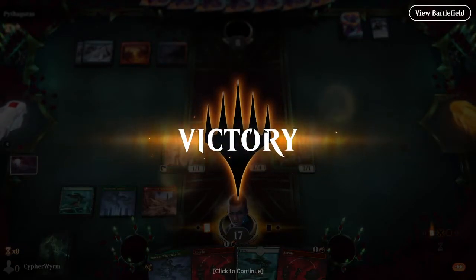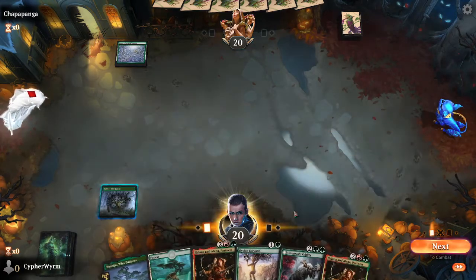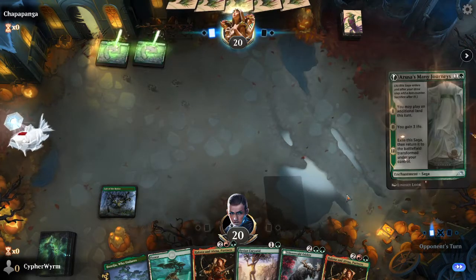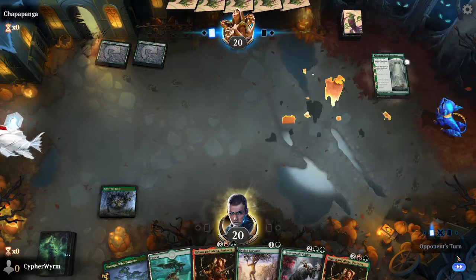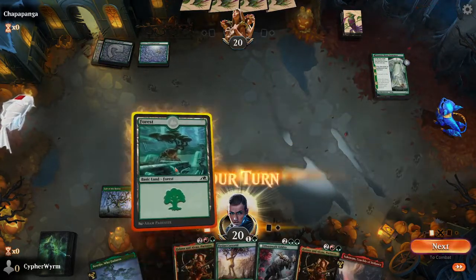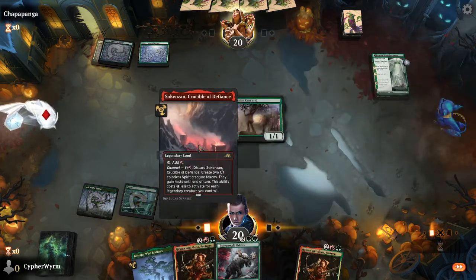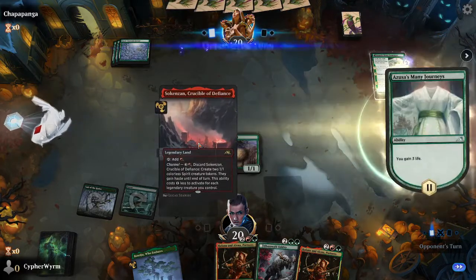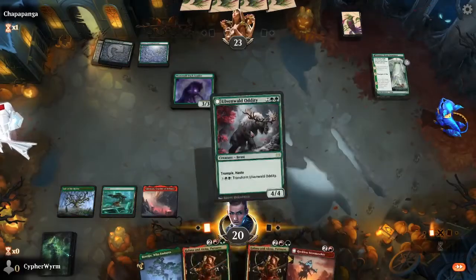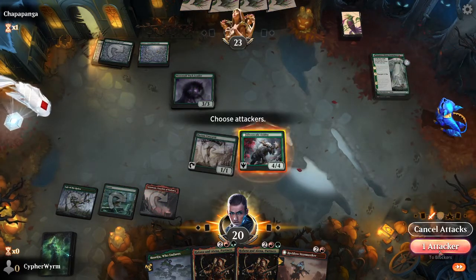We are playing Red Green Stompy in Kamigawa Neon Dynasty Standard. Opponent plays an Azusa's Many Journeys — this could be problematic, we'll see. I assume this is the Unnatural Growth version. Plays an Elysian — I will play an Elysian Carry-Added. Plays a pack leader. Okay, Uwenwald Oddity.